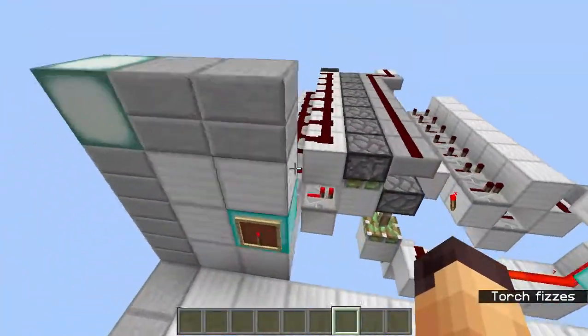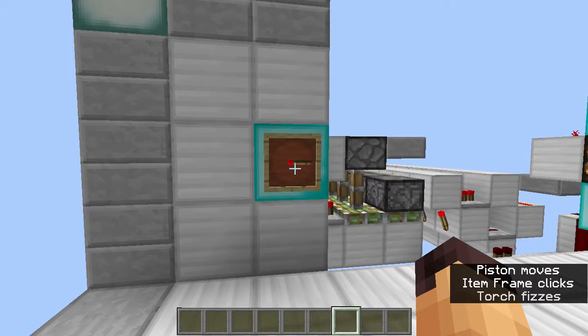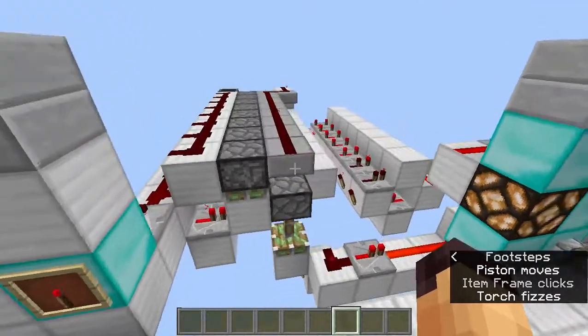This extra circuit makes the whole thing unbreakable, so you can cycle through speeds as fast as you want and it will not break.